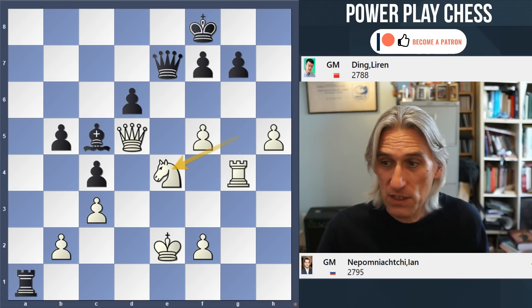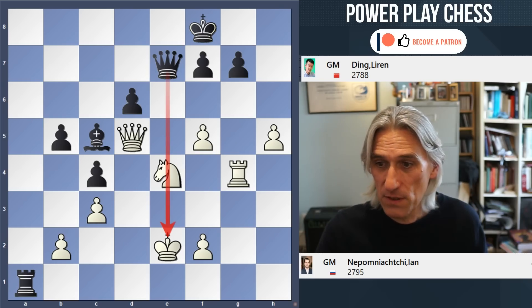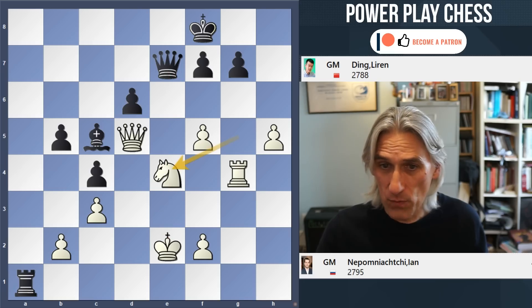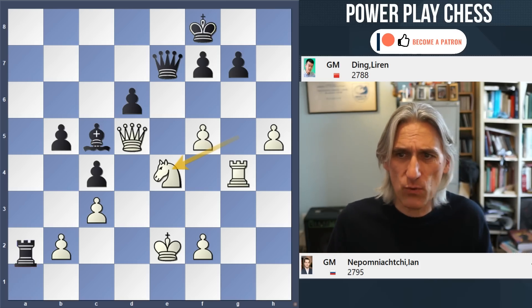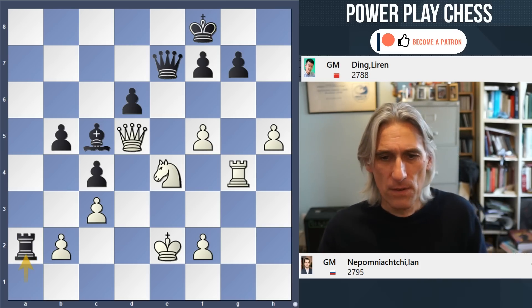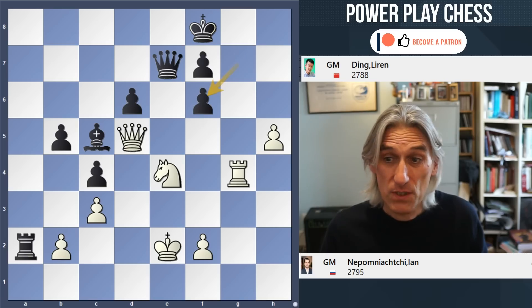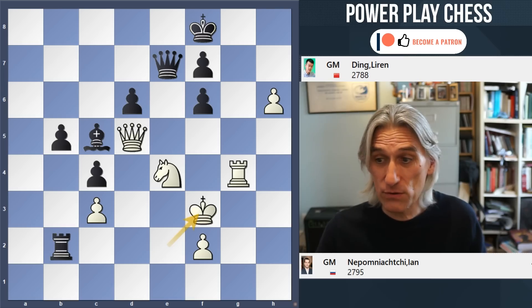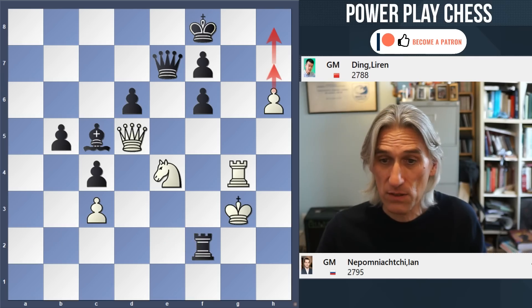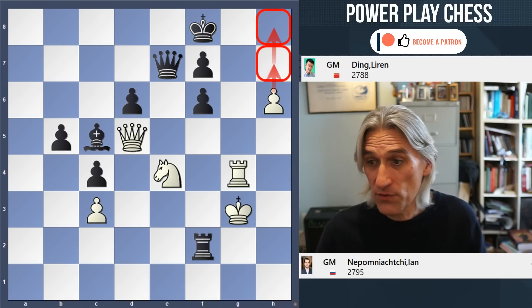After queen e7 check, knight e4 — it's a self-pin, but actually black can do nothing against this. Ding went for queen e8. What about a counterattack — rook a2 — doesn't this exploit the position of the king? Well, actually white has a winning move with f6, a simple breakthrough, and h6 — the idea is just to push the pawn home. There is nothing that black can do. You can even break through with the rook here. h7, h8 — it is all over.